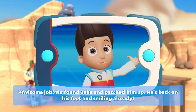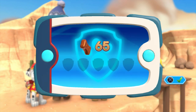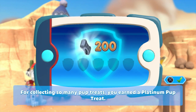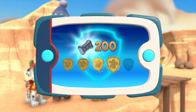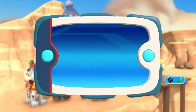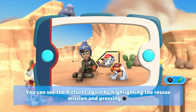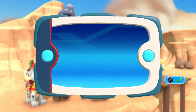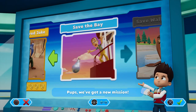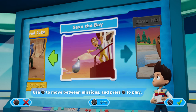Awesome job! We found Jake and patched him up — he's back on his feet and smiling already! For collecting so many pup treats, you earned a platinum pup treat! You got all of the golden paw prints and unlocked the picture for this rescue mission. You can see the pictures again by highlighting the rescue mission and pressing the triangle button. Pups, we've got a new mission — save the bay! Use the left stick to move between missions and press the X button to play!